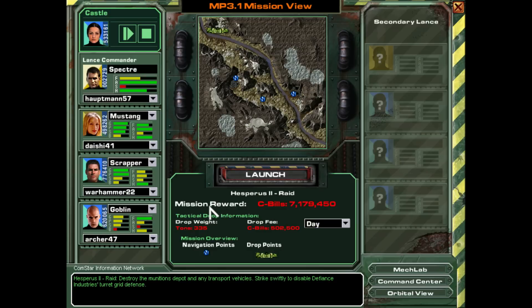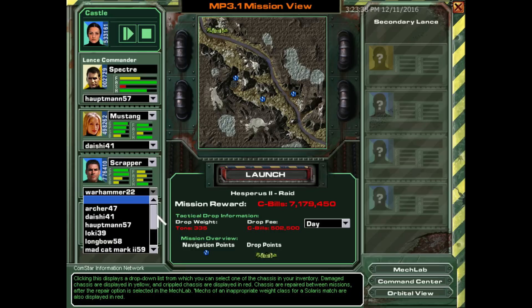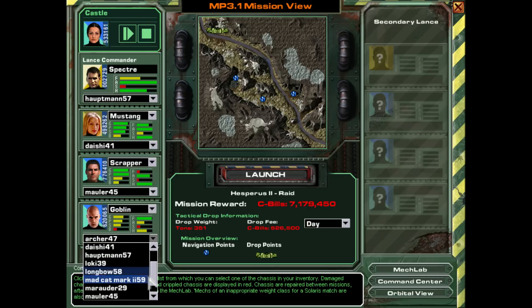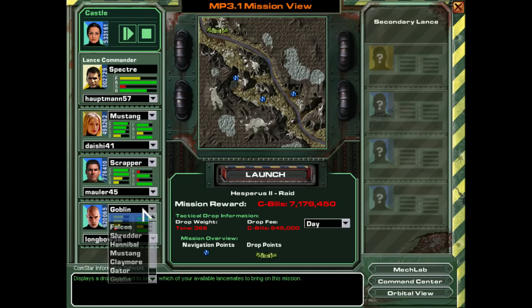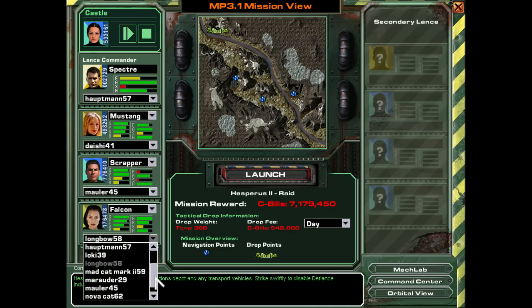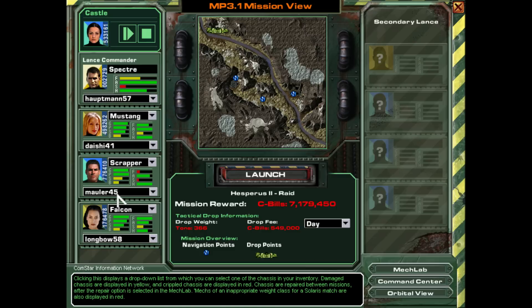I've been contacted by a merc connection with the Sky Separatists. Defiance Industries, which is Steiner controlled, has several remote munitions plants that the Separatists want destroyed. Pay is top notch for an assault in force. We're going to get rid of Goblin and take in Falcon because she's OP as hell. We'll give her a Longbow because we want some good accuracy — if we land all those LRMs, it would just be devastating.